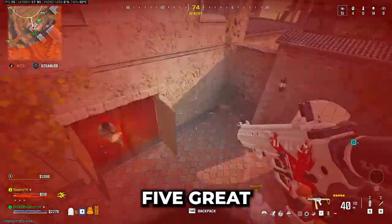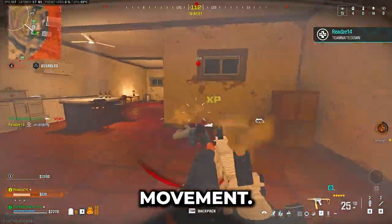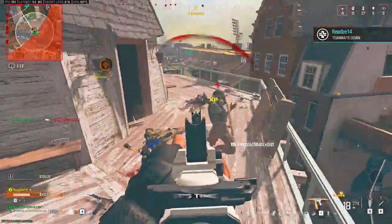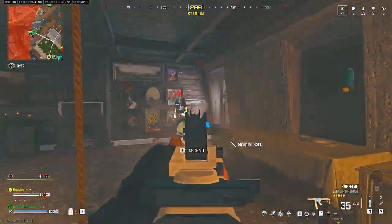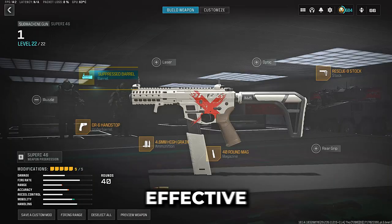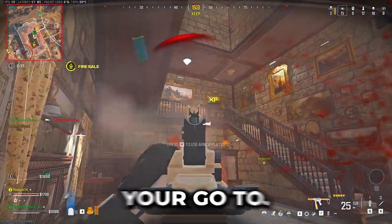For the SMGs, you have 5 great options. For the best movement, you have to use the new SMG, the Superi 46. Its time to kill is not the best, but it's barely slower than the other SMGs on this list. So if you want an SMG that is effective in all ways, this is your go-to.